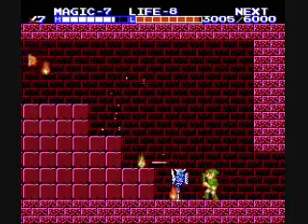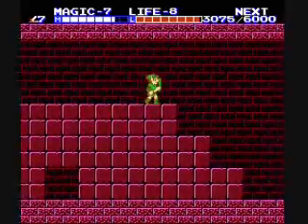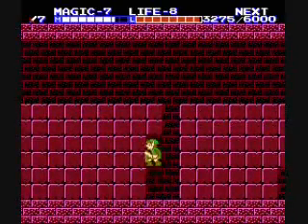This is a fairly easy room, just a couple of these little things, and then the typical flying eyeball. There we go. And there's a P-Bag here, so we'll be grabbing that.